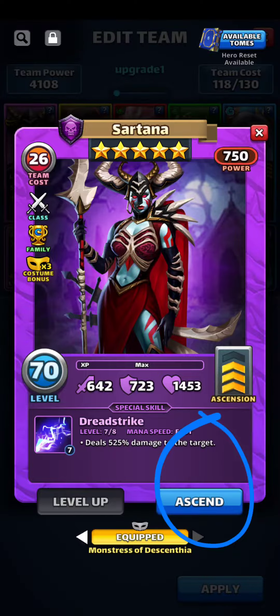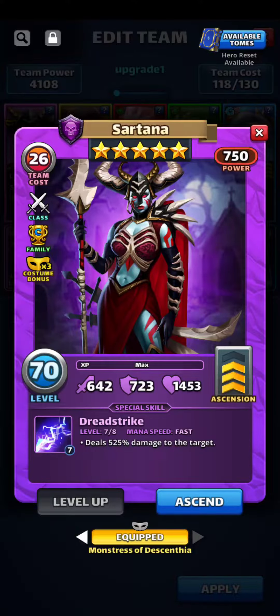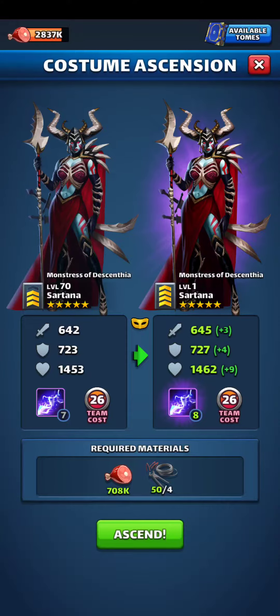Now we're ready to hit Ascend. Let's take a look here at the costume bonus. I'm bringing her up for the costume bonus. We're at 17, 17, 22, 5. So once I get her to tier 8, I think that's where we're going to get more of the costume bonus. Let's hit Ascend. And that'll bring us up to 8.